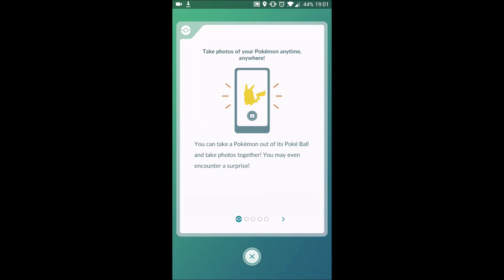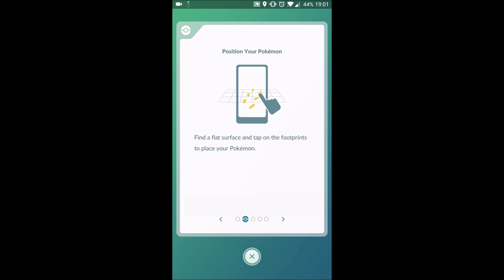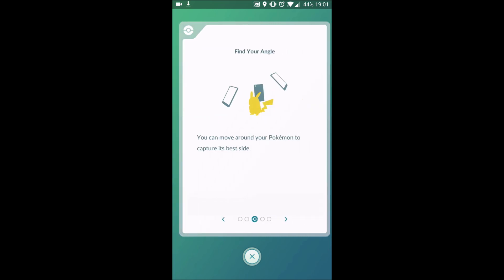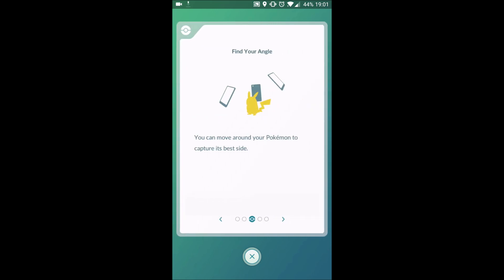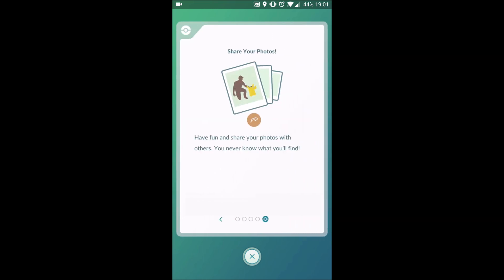Hey everyone, how's it going? FincherNZ back with my latest Pokemon Go video. So about 20 odd minutes ago, Go Snapshot went live. This is currently live for level 40 trainers, level 40 players. A quick little view on what it's all about.